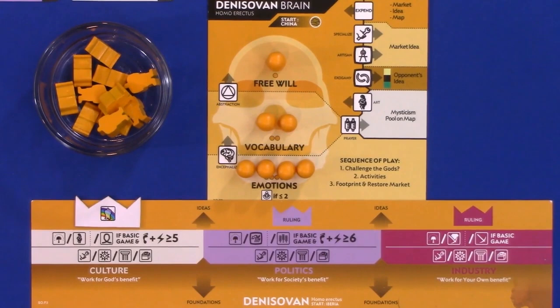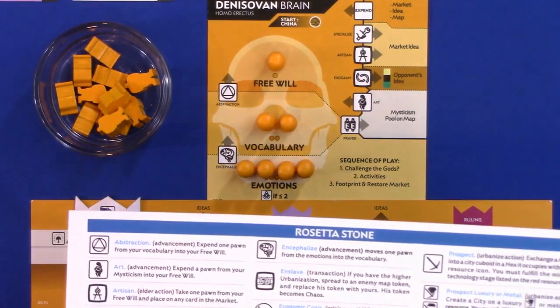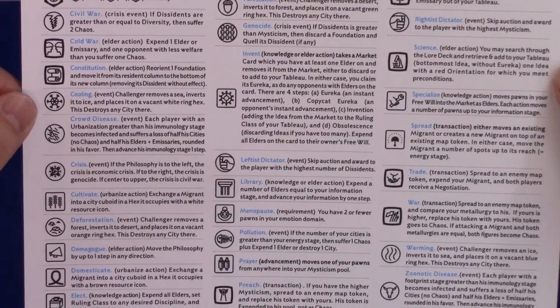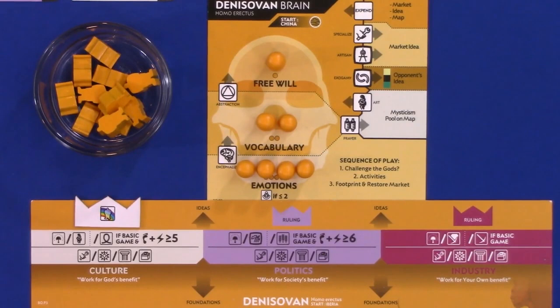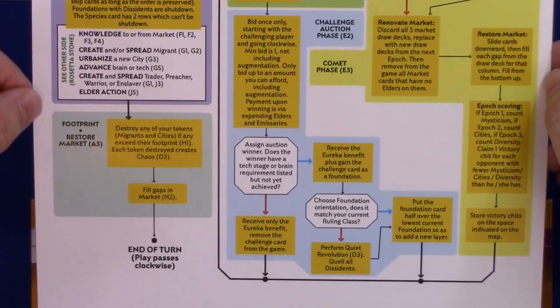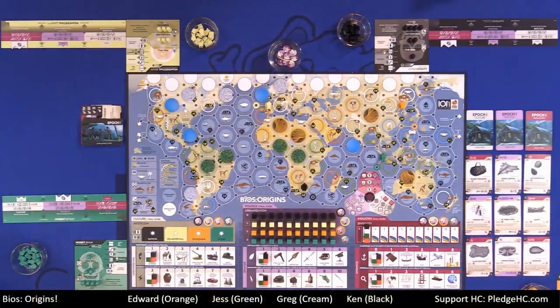Last but not least is the Rosetta Stone — don't be scared, it's not as scary as it looks. These are all of the available actions that each player has throughout the game. Not all actions are available at any given time; you might only have three or four available. On the flip side is a flowchart showing how a turn works. It looks intimidating, but it flows very simply.